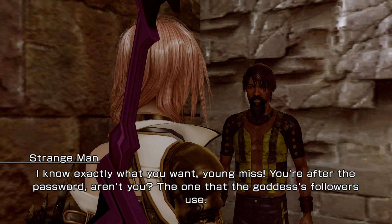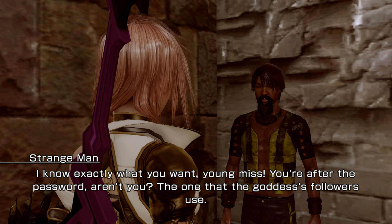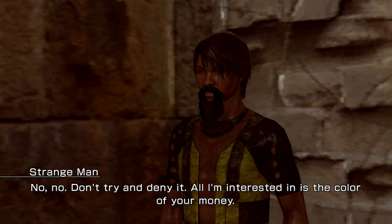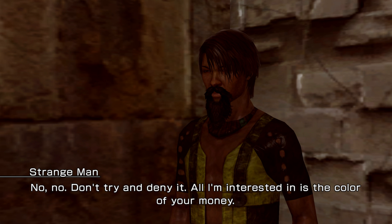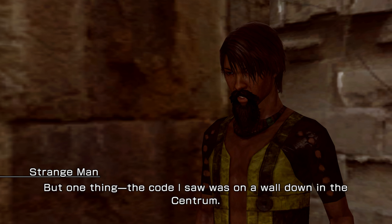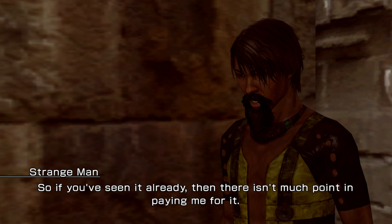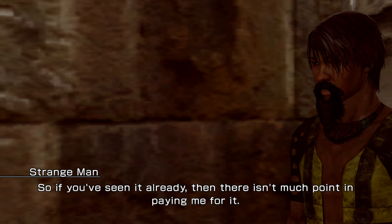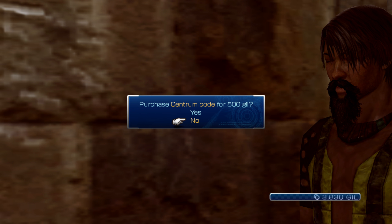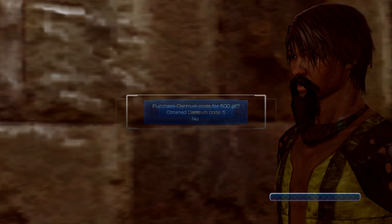I know exactly what you want, young miss. You're after the password, aren't you? The one that the Goddess's followers use. Don't try and deny it. All I'm interested in is the color of your money. I've seen their code and I'm willing to tell you what I know — for a price. But one thing: the code I saw was on a wall down in the Centrum. So if you've seen it already, there isn't much point in paying me for it. How about we get it ourselves? 500 will sell us a lot of time, so let's do it.